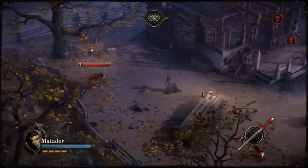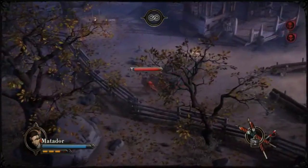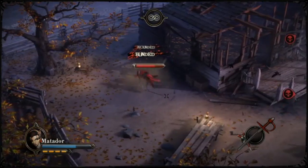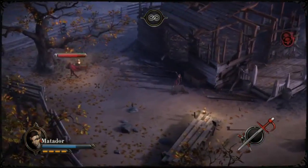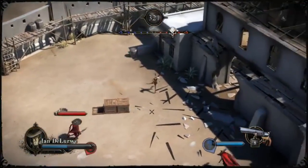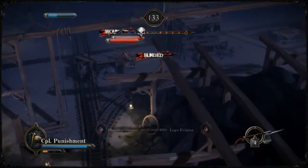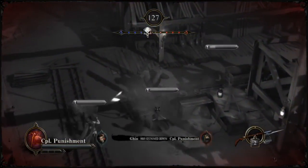Now that I have discussed the execution combo in quite a bit of detail, we can turn to what you can do to counter it when it is used against you. Before I get into the details, I need to warn you that, like all things in Secret Ponchos, there is no substitute for practice. Even after you finish watching this video, you are going to have to go in there and develop a feeling for how to use the methods I am about to describe. Also, keep in mind that the effectiveness of these counters will depend, at least in part, on your skill and that of the Matador player you are facing. The most skilled Matador players have a lot of experience facing these counters and will try to keep the pressure on you.